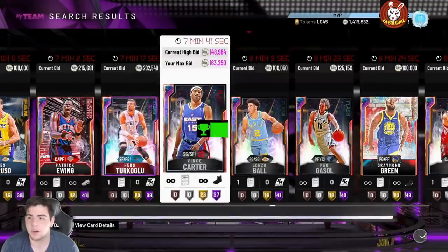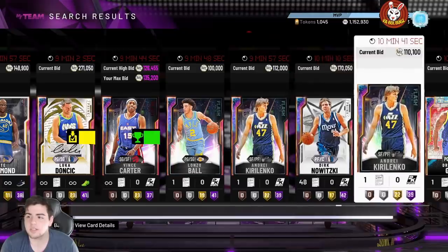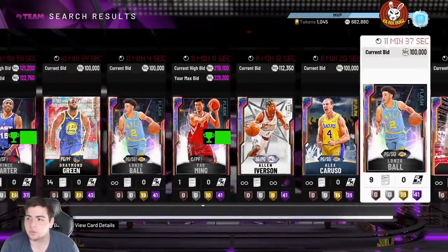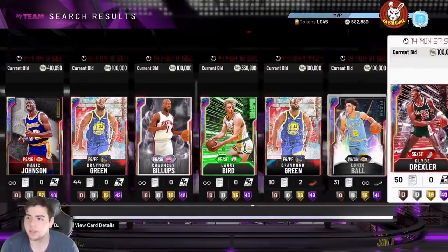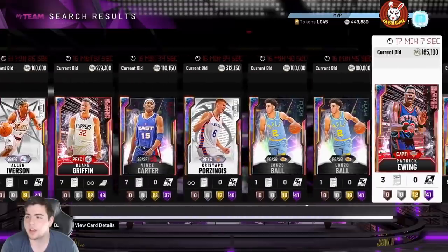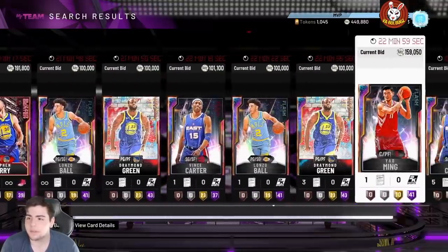I'm going to bid on this Vince Carter for 140-163 — that's fair. Let's bid on Kobe for 216 — not bad. Kurt Kornelenko — I'm going to use every single bit of MT on these cards just in case people do not see this. This is how you make thousands and thousands of MT because people do not realize what's going on with the market. We've got Yao at 220 — that's a steal. If it works out we're going to make hundreds and hundreds of thousands of MT just from bidding while the market was broken.